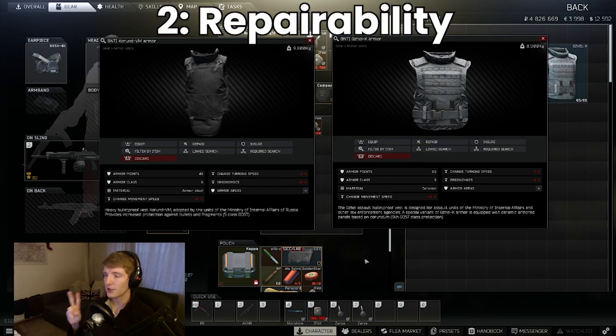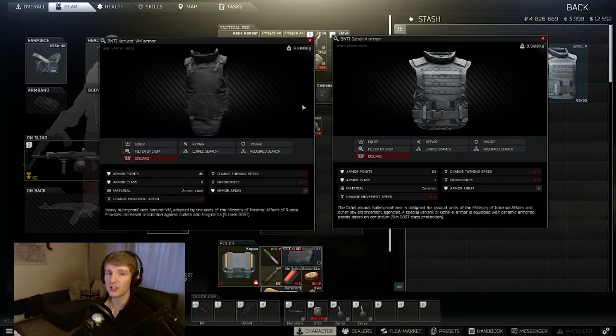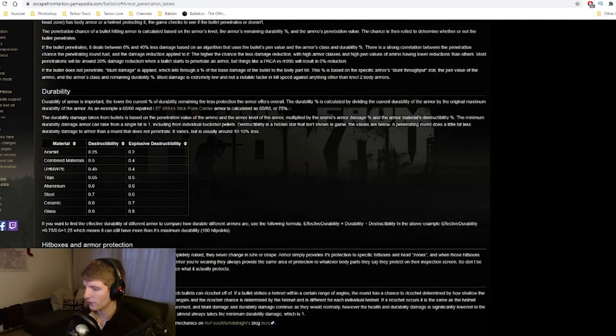Misconception number two is about repairability. Just because both armours are bad in terms of durability does not mean they're both bad in terms of repairability. People say armour steel repairs really well so it must be good on durability too — not the case. Armour steel is actually the second worst for destructibility, just below ceramic. The big difference is repairability: armour steel repairs very cheaply and nearly to full health with Prapor. Ceramic armours are not like that at all — you can only really repair them two or three times before durability drops to two-thirds or even half of the original.